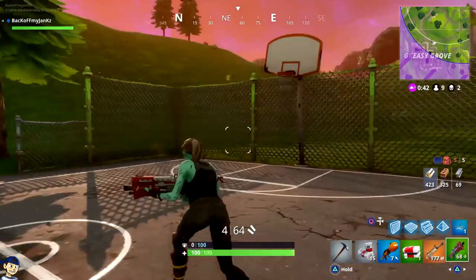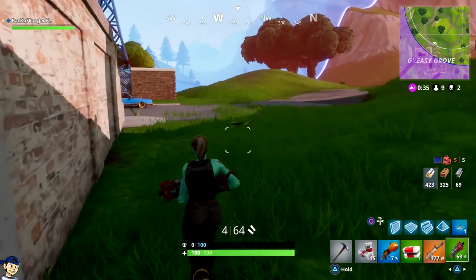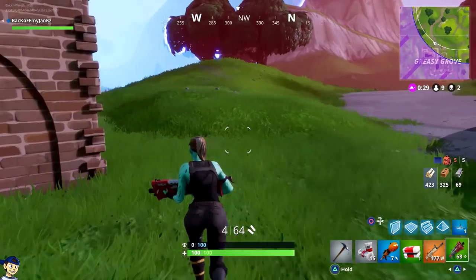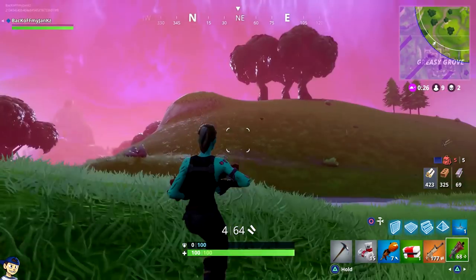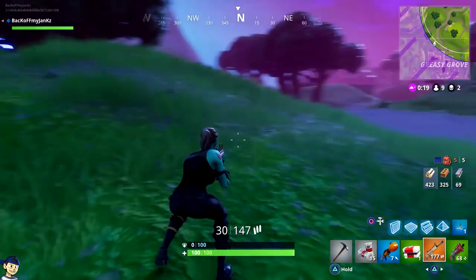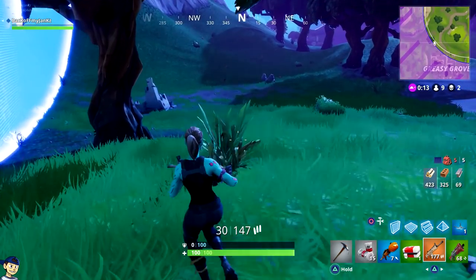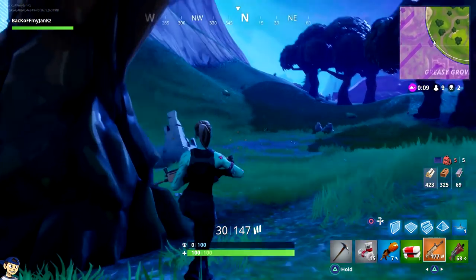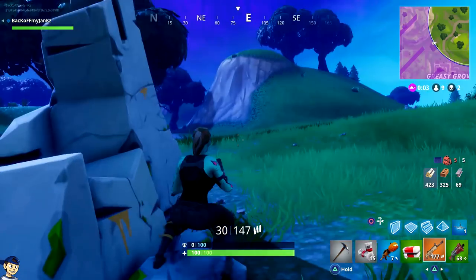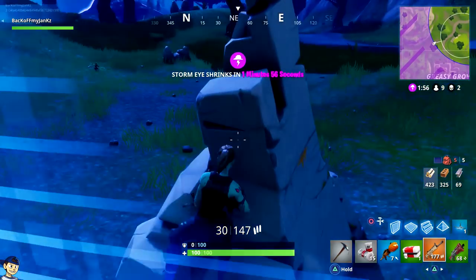I saw people building over there so I'll remember there are definitely people to the northeast. I'm going to stay down on the low side and play passive-aggressive. What I'm going to do is play the outside as much as I can and use these trees to hide behind — they're so close to the edge of the storm that people aren't going to look over here. This is a great spot, safe from the storm right along the edge, and the circle is in my favor.